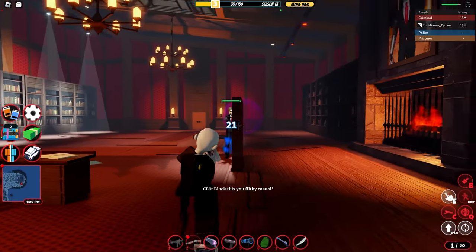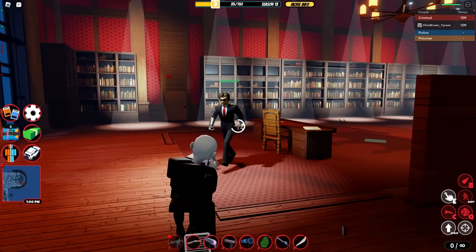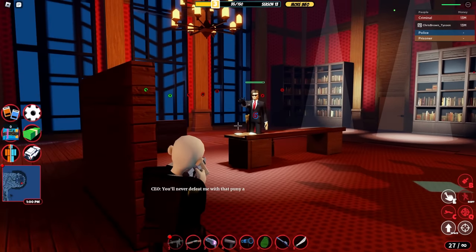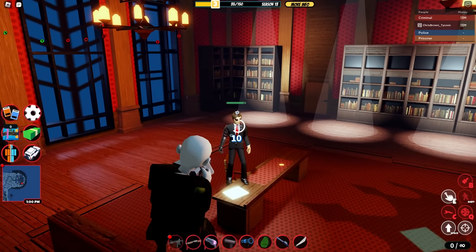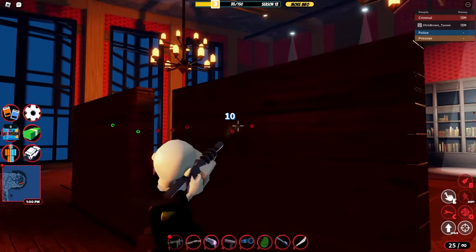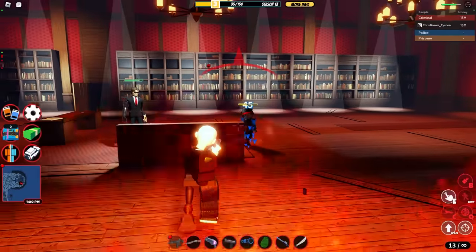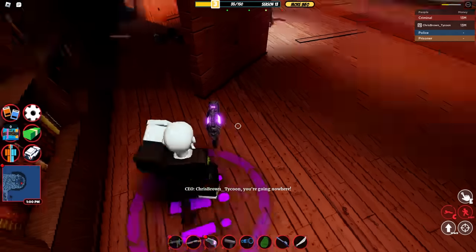The best position to be at is around his desk. This place has the most walls and is the best place to be. Make sure you're at this position if you want to solo it, or just in general. You have enough room to fall back with enough walls, so make sure you play around the center.